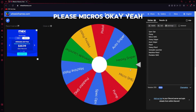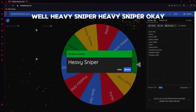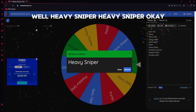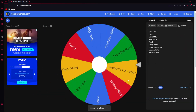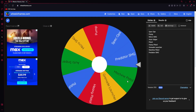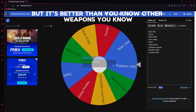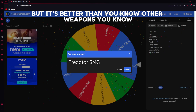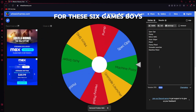Please micro— okay yeah, this is what I was afraid of. Alright, heavy sniper — heavy sniper, okay. And alright, predator SMG — it sucks but it's better than some other weapons. So those are the six weapons we're gonna be stuck with for these six games boys.